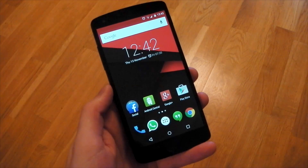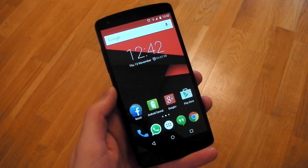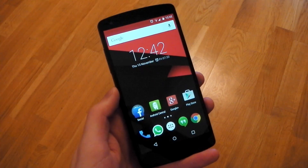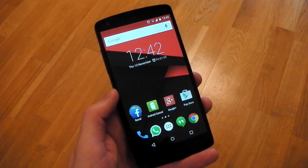Hey guys, I just wanted to make a quick video checking out the official Android 5.0 Lollipop build running on my Nexus 5. There's no more developer preview — this is the proper factory image direct from Google. The over-the-air update is also filtering through as well.